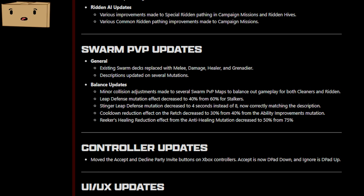Quickly going over swarm updates: the stingers and stalkers both got a nerf to their defense when they're jumping. The wretch received a nerf on its cooldowns, and the wreaker's healing reduction was decreased to 50% from 75%.